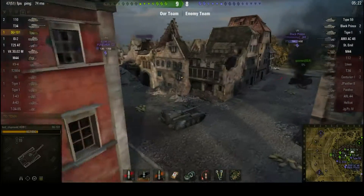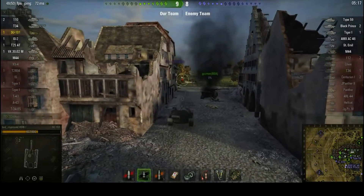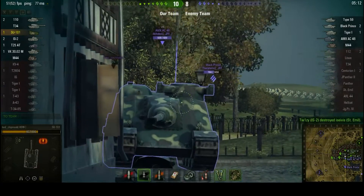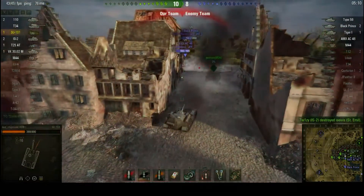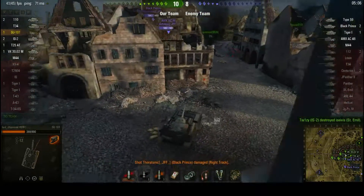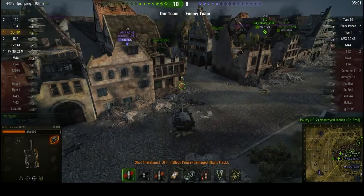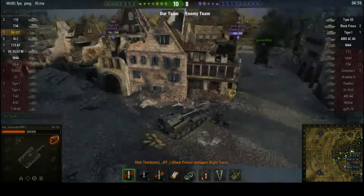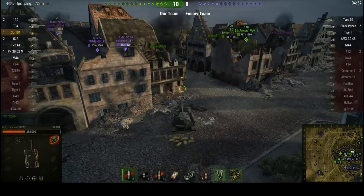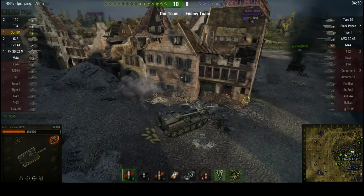That probably didn't go quite where I aimed it. Black Prince has taken a little bit of a pasting. AMX AC-46 hits me in the weak point — ow, that hurt. Black Prince only damages my tracks, thankfully. I think that was actually an APCR round that I'd readied for the Black Prince, because penetrating his front is entirely possible with 175mm penetration, but especially with the dubious accuracy it's not guaranteed by any stretch of the imagination, and I didn't want to just die.